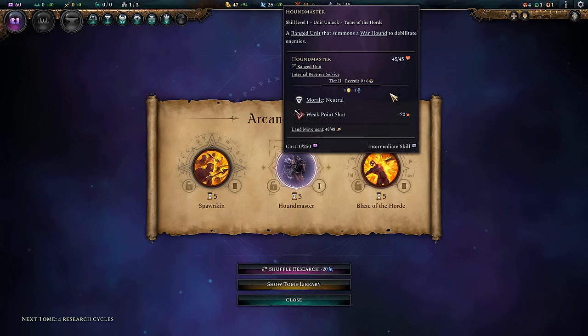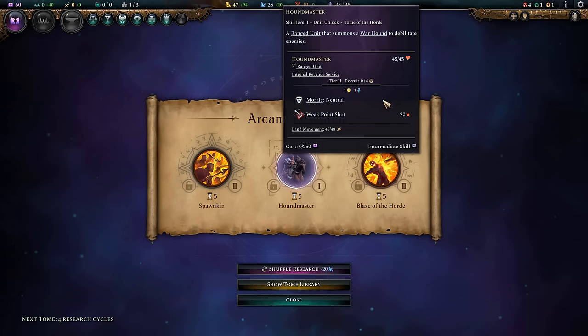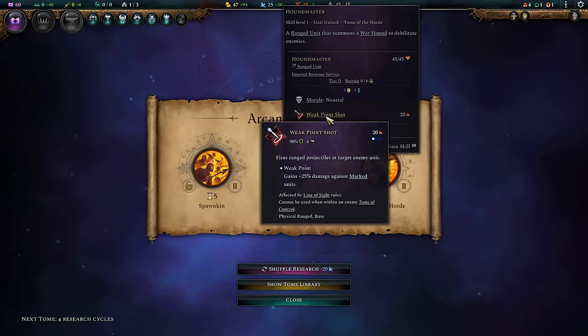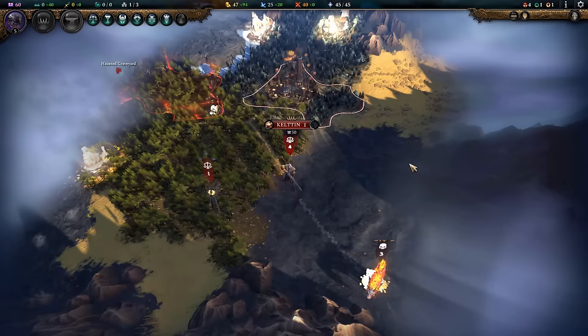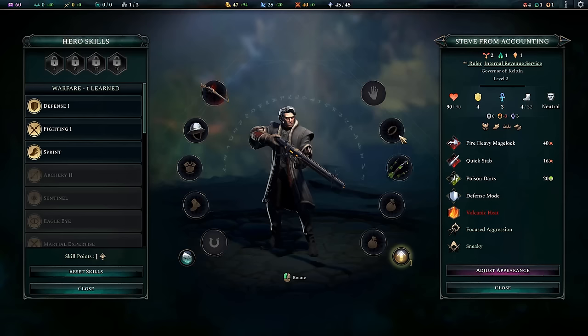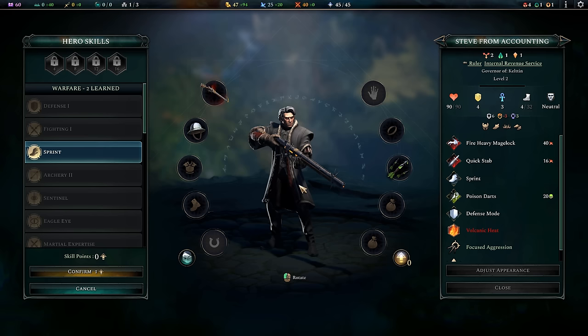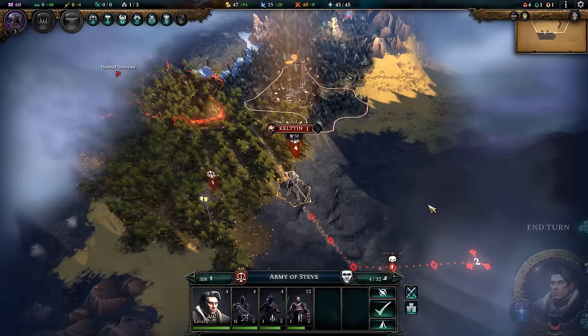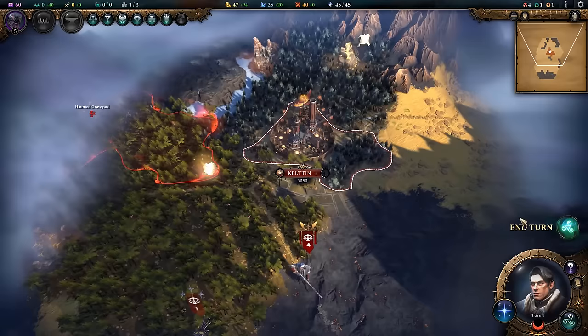The real bread and butter in the early game is those Hound Masters. Not only do they summon a Hound that can mark units, but they also have Weak Point Shot — basically a crossbow on a mounted unit doing a single shot for full damage with a flanking bonus against marked units. It also benefits from my sneaky ability, giving even more sneak attack damage. Because they're a mounted archer they're very good at maneuvering. It just pairs really well with everything I've got going on.